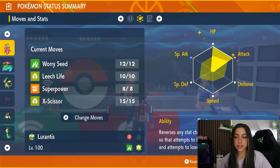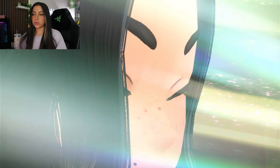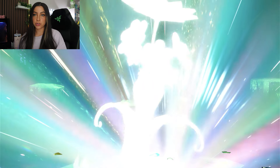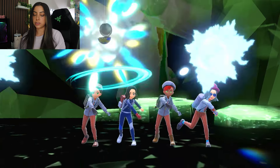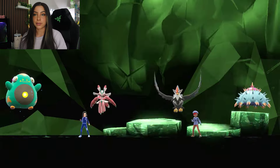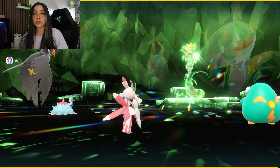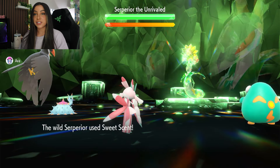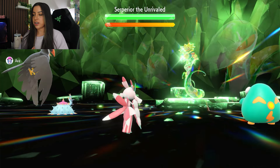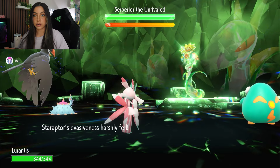Now that we know what we're going up against and what we're taking into the raid, let's go ahead and hop into the actual strategy. Since we are actually going to be taking away Serperior's Contrary ability, this will end up being a pretty straightforward raid. It did go for Sweet Scent on the first turn, which actually helps us because it's trying to lower evasiveness, but since we have Contrary too, it's going to raise our evasiveness, so we'll get hit less now.